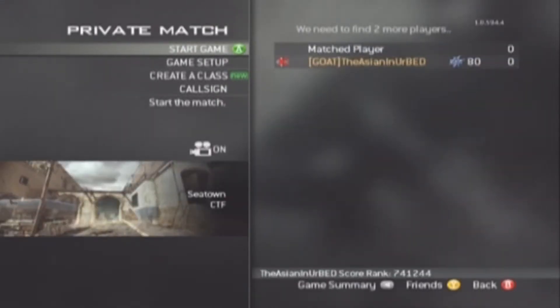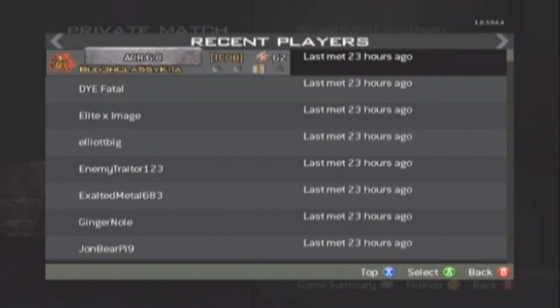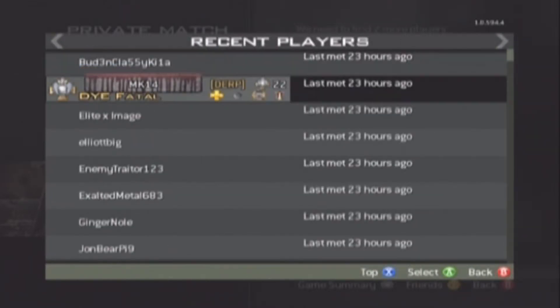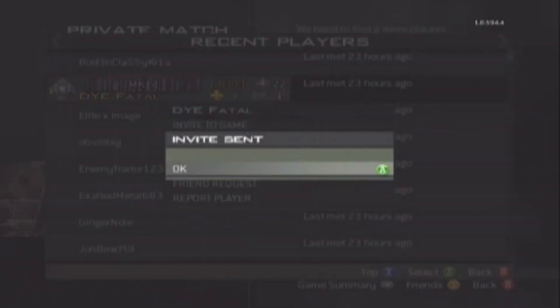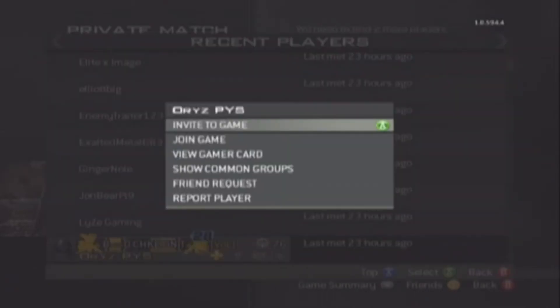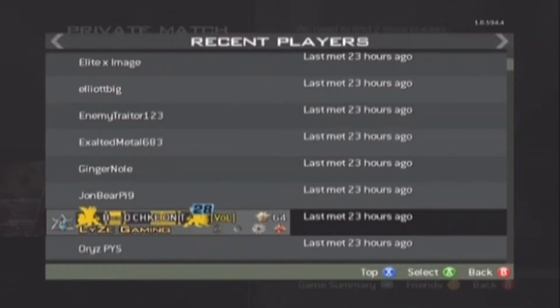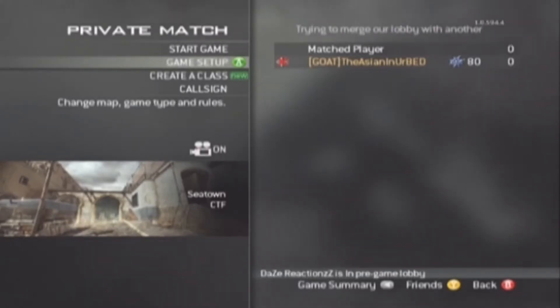Then just click B again and it should say 'match player,' as it does here. This part is probably going to be pretty boring — it basically just shows me inviting my friends because you have to get about four people to start it up. Then you have to play a boring capture-the-flag until it can start a free-for-all.